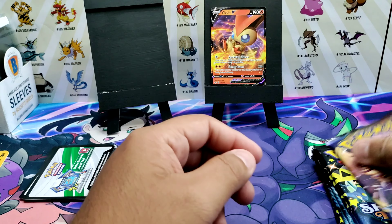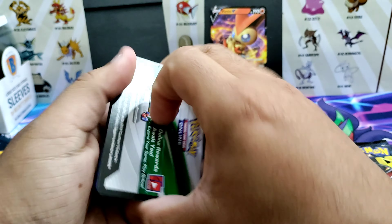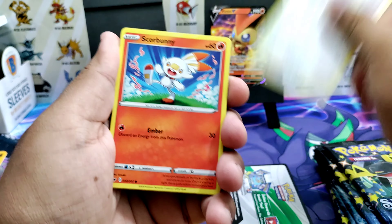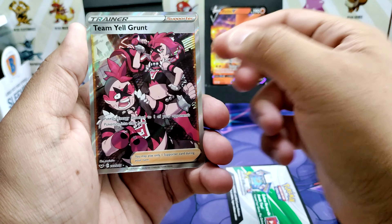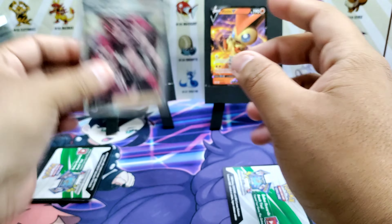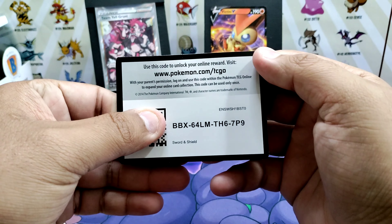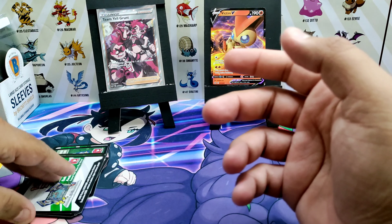I'm excited to open up stuff and see what I can pull from the new set coming out. Fire energy, Drifloon, Hoot-Hoot, Scorbunny, Pikachu, Wailord, Switch, and a Yell Grunt full art. Here is the code card — let's go! Another code card, another code card.